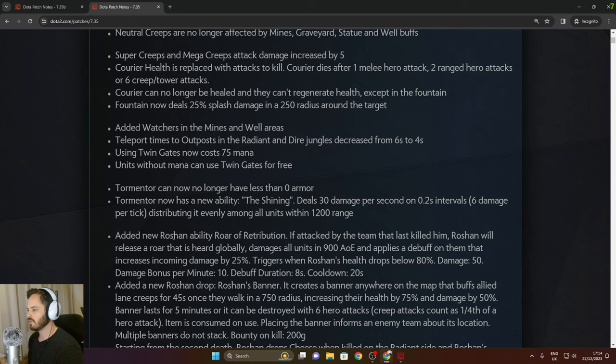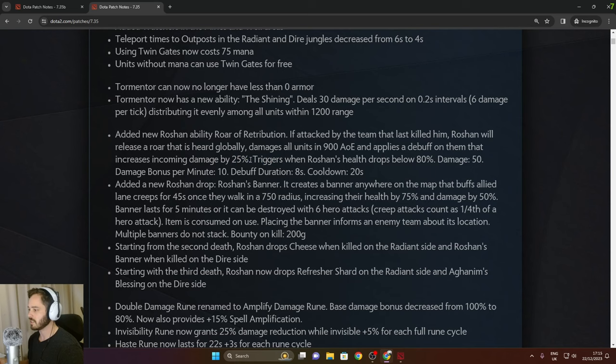A new Roshan ability called Roar of Retribution has been added. If attacked by the team that last killed him, Roshan will release a roar heard globally, dealing damage to all units in 900 AoE and applying a debuff that increases incoming damage by 25%. This triggers when Roshan's health drops below 80%, with bonus damage increasing every 10 minutes and a 20 second cooldown. So basically if the enemy team killed Roshan and they're in the lead, the next Roshan will signal the other team, making it easier to contest and come back — a good addition.